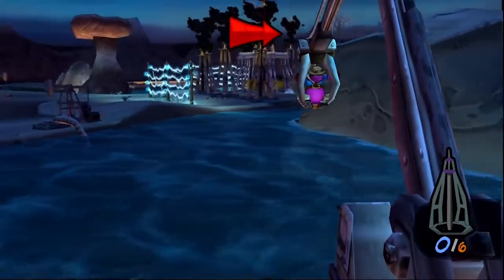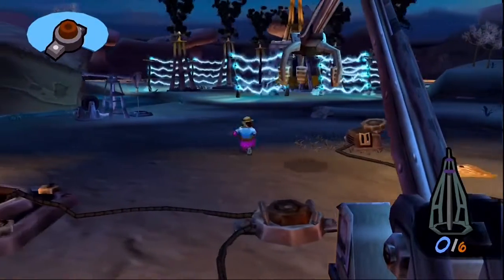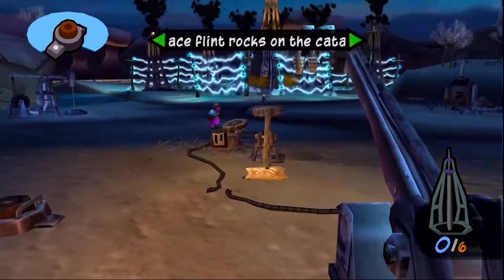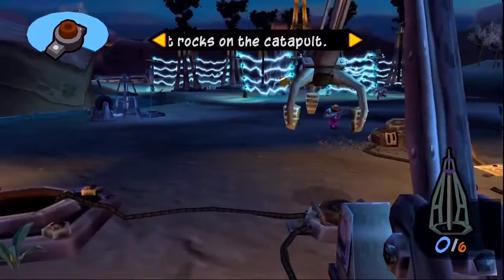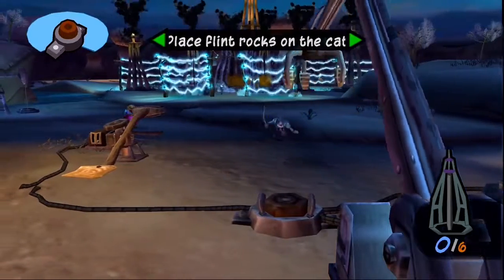You better pick up the pace, Sly. Grab Murray and get going. Okay Sly, it's safe to let Murray go now. Let's get that oil burning. Sly, drop a flint rock on the end of that log plank. Murray, you'll then jump on the end and catapult the rock to the oil wells. The sparks on impact should start a fire.